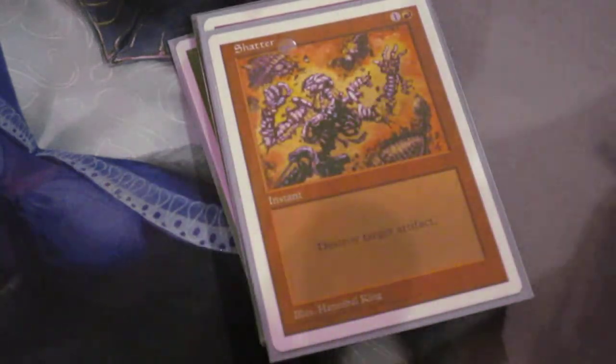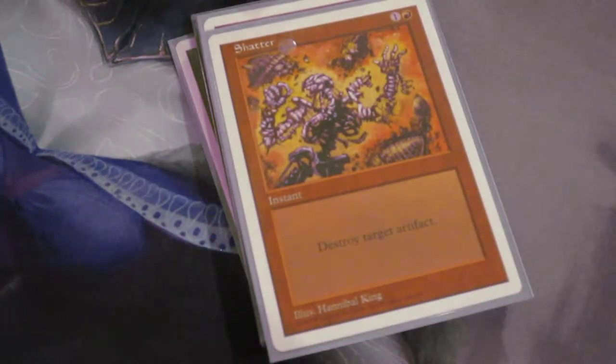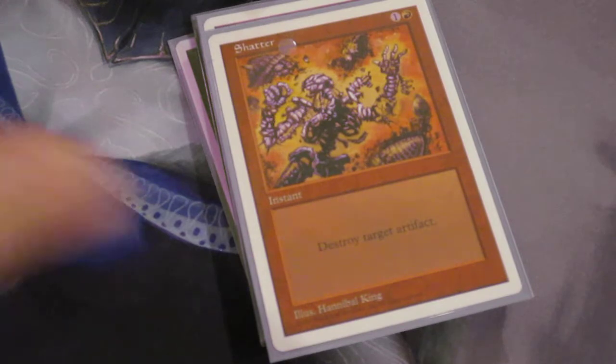Pre-8th edition the best spells were what won the game — the creatures were just miserable. As you're seeing, we're playing a bunch of one-ones and one-threes that don't really have a large impact. With this type of restriction I am utterly reliant on using spells to try to win. If I were to splash green I would maybe have a few more bigger creatures, but I chose not to go that route.